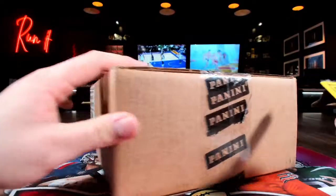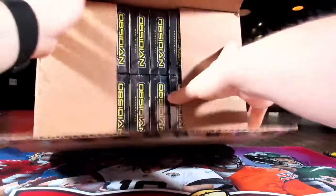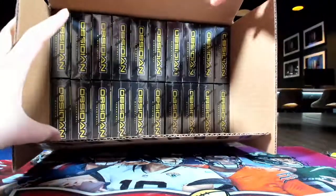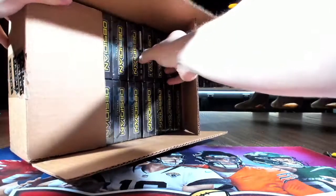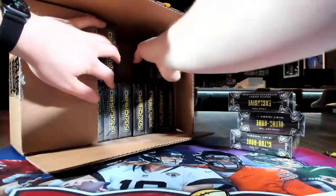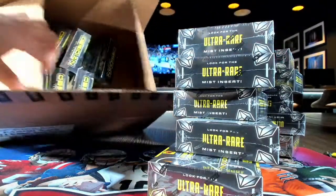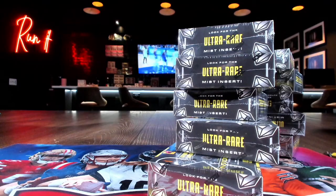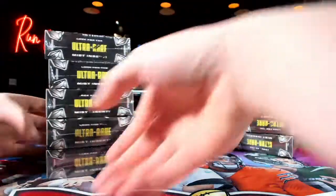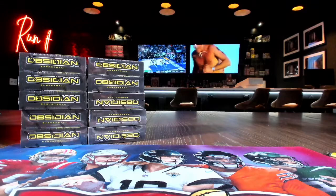Let's crack this freshie open. I think we just take one side — everything on that side. Five, six, seven, eight, nine, ten. We still need to finish that case of 21-22 Origins from last week. Origins went super slow, super duper slow. Nobody wanted it, even though we hit, like, a crazy Mobley.